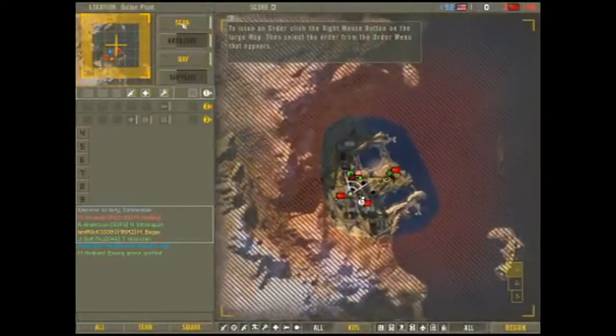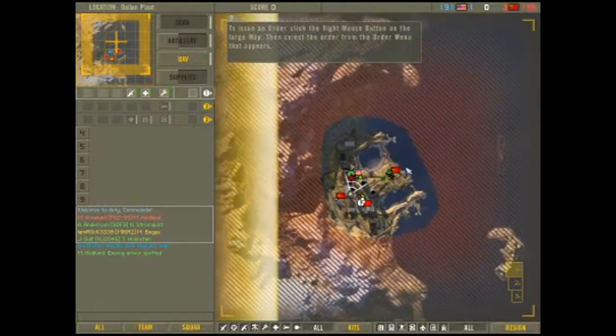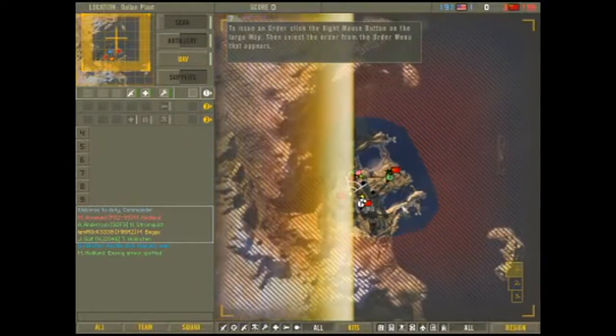To issue an order, click the right mouse button on the large map. Then select the order from the order menu that appears.